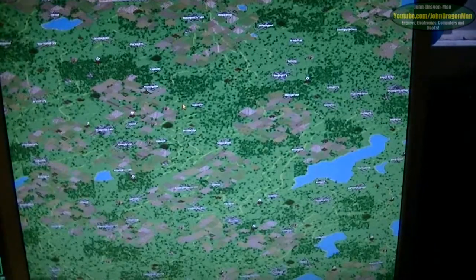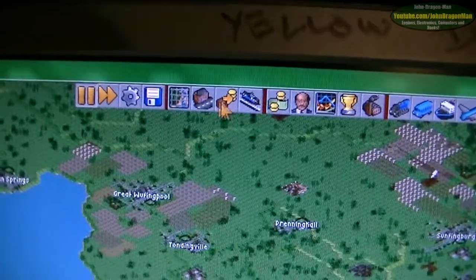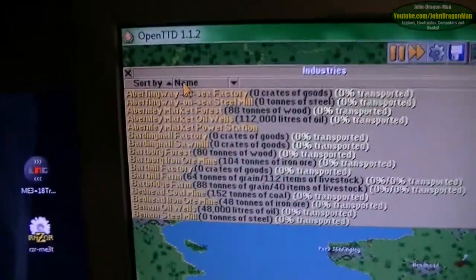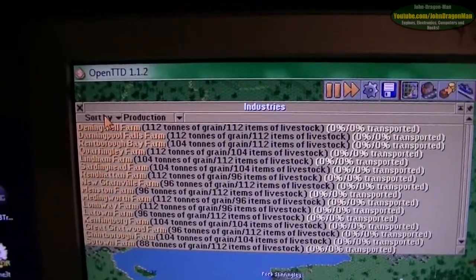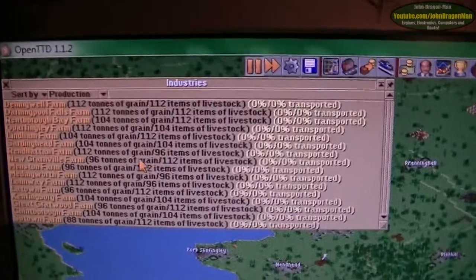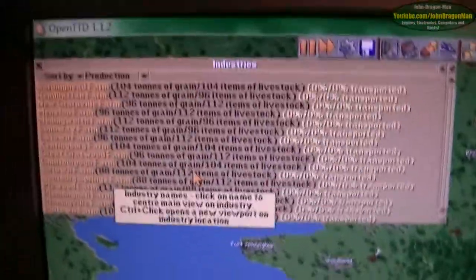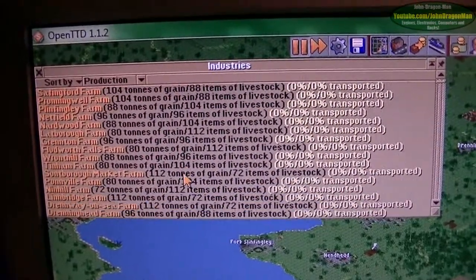Zoom in with your mouse wheel, in and out. Three levels of zoom on it. Basically, all you do is you have a nice thing up here — go to Industry, find your industry, sort by production. It'll tell you which industries are doing the most. So there's tons of grain, livestock grain — lots of grain on this one.